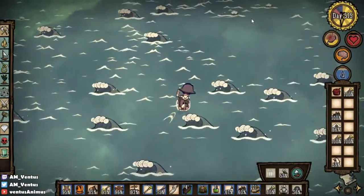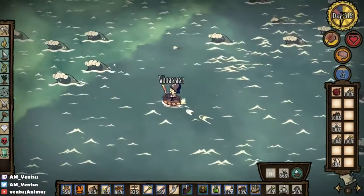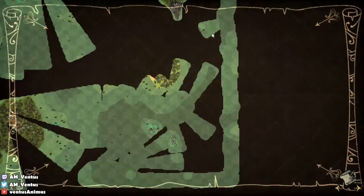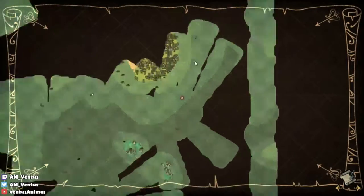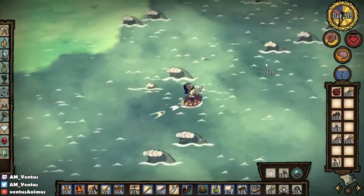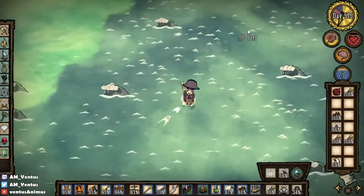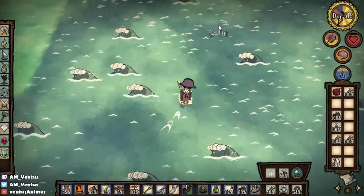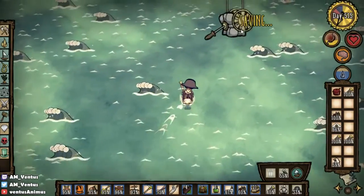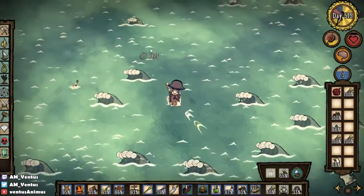Being dry also matters a lot. The tallbird eggs are good for food — a constant food source. One tallbird egg is equivalent to two regular eggs, so you can do a double monster meat formula and make bacon and eggs. It's one of the most powerful formulas. It's not as easy to make as meatballs with ice, but nothing is — that recipe's just broken.